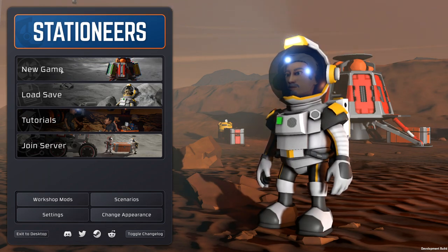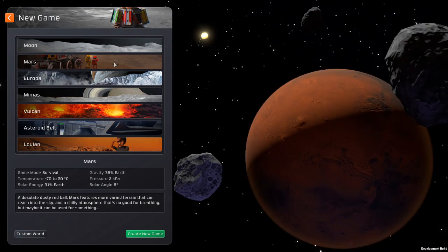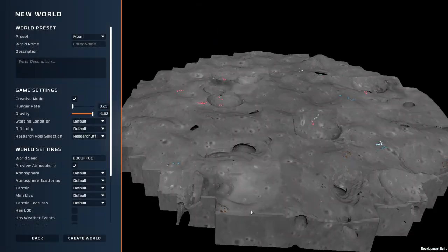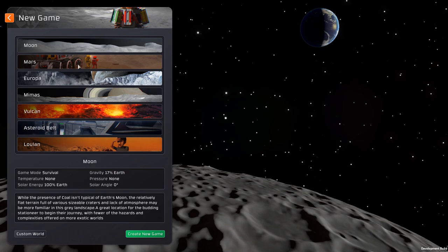It's going to be pretty much a raw experience. I don't know — custom world, what's that do? Is that the extent of the entire world or is that just your starting area? Probably just your starting area. Let's go to Mars.